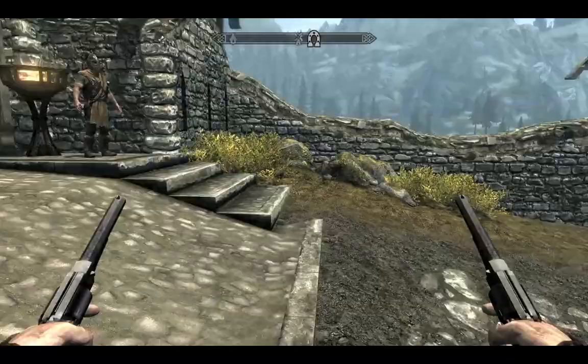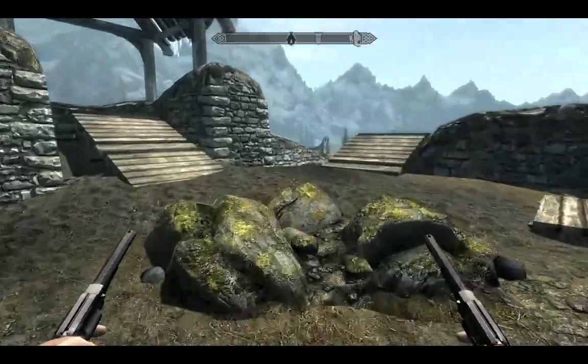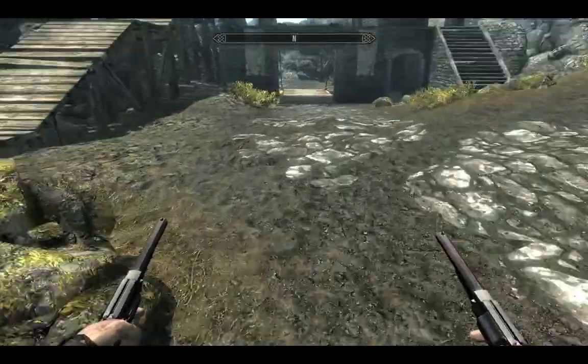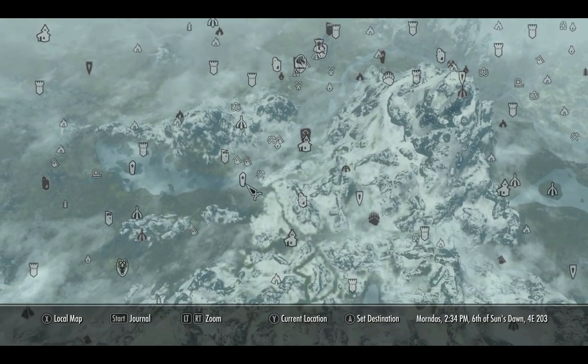Here we go. Here we are. I have the pistol in my hand, which I found in Riverwood. I can show you where to find them. So we go to Riverwood here.